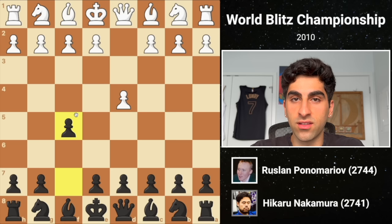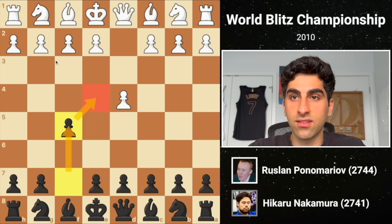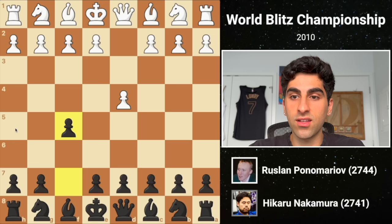The first opponent is Ruslan Ponomaryov, a super grandmaster from Ukraine. He starts D4 and Hikaru replies F5, the Dutch defense. This takes a claim on the E4 square and envisions an attack on the kingside by gaining space on this side of the board. However, it also weakens the black kingside to an extent, especially the H5 to E8 diagonal.